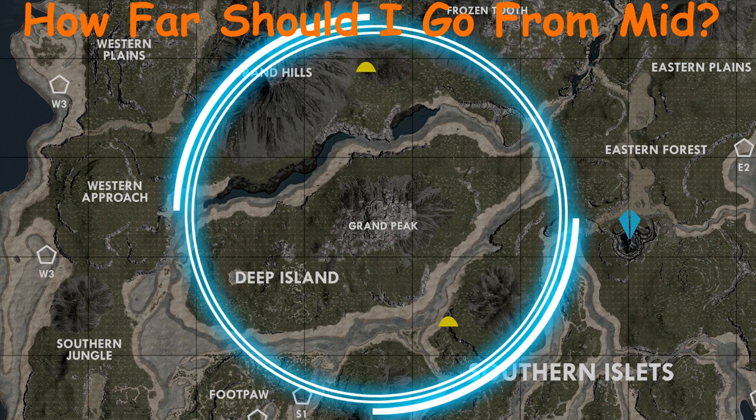Next on the list is how far out mid should you go. At 30 minutes I would say the arena would be somewhere around a little bit north of Grand Hills, right on Frozen Tooth, probably crossing over the western approach, a little bit east of the southern jungle, right on football field, and barely starting into the south of Meadow Mountain right here. I believe the blue obelisk is engulfed at that point, and then it finishes off the circle there.